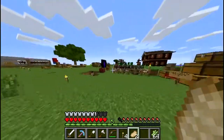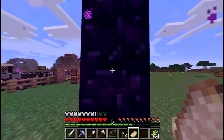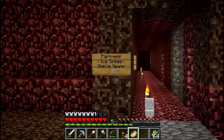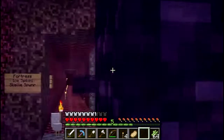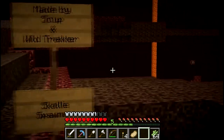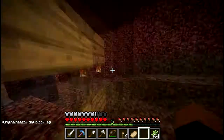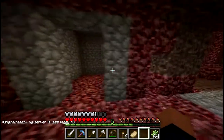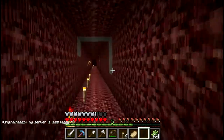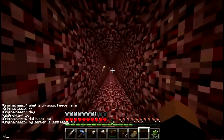There's not much else at spawn, but there's a bunch of stuff in the nether. I'm not going to show some of it because the Mesa biome is really far. I don't know how far the Ice Spikes biome is, and I'm running low on food. But over there is the Mesa, over there is Ice Spikes and my house, and over here is Soup and Trekker's skeleton grinder.